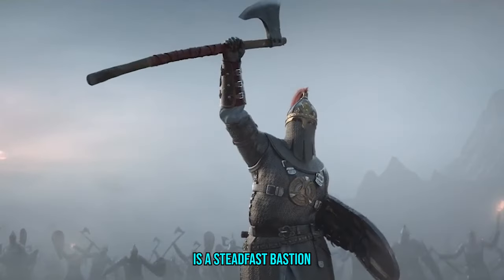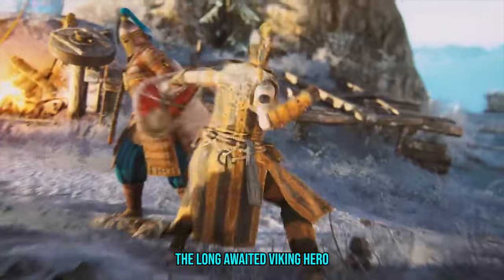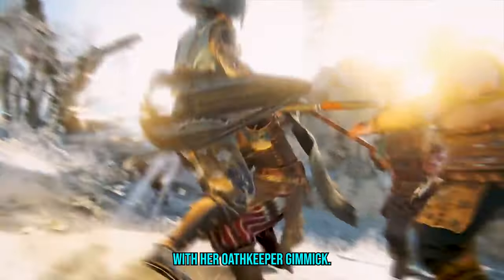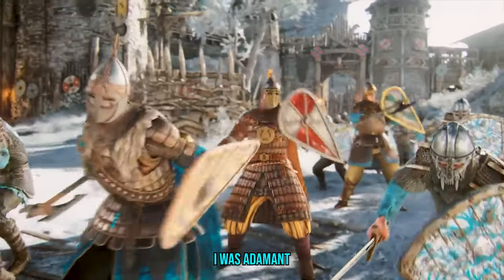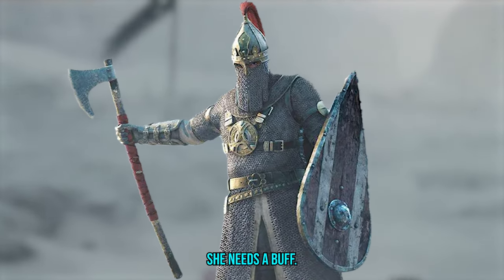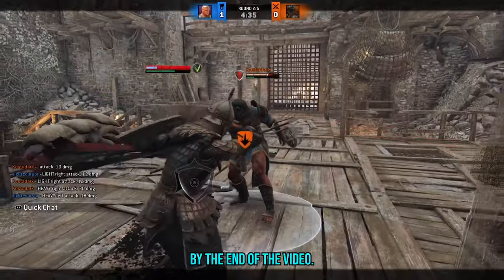Varangian Guard is a steadfast bastion, forcing opponents to adapt their playstyle. The long-awaited Viking hero does this with a moveset as interesting as a brick wall, but there is a glory hole to be found with her Oathkeeper gimmick. Despite my initial excitement during the reveal, I was disappointed to see how basic her kit was. I was adamant this defensive hero would struggle to keep up in an offensive meta, so I decided to spend the next 10 hours learning the Varangian Guard to prove she needs a buff. You might be surprised at how my outlook changes by the end of the video.